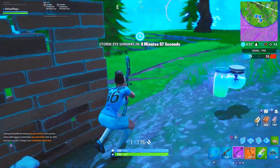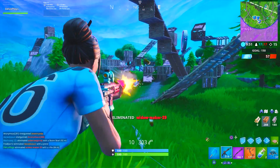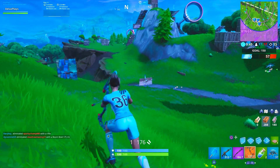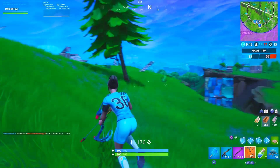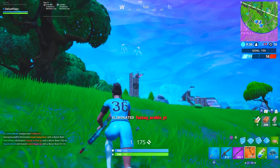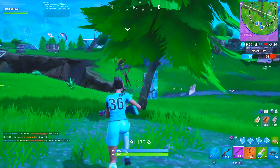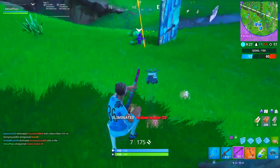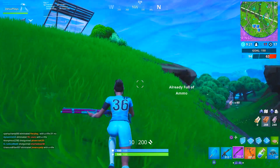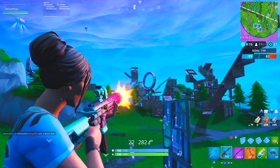Challenge number six is to eliminate opponents in Haunted Hills or Dusty Divot. You will need to eliminate three opponents total, but that does not have to happen in just one of these locations alone — you could get two eliminations at Dusty Divot and one elimination at Haunted Hills, and the challenge will still be completed. You also do not have to do this one in one single match, so if need be, you can take your time. Dusty Divot is probably the more risky drop of these two, just since it is at a height disadvantage naturally to the outside area, and the loot isn't really all that great compared to Haunted Hills. Either of these could work in Team Rumble if that final zone happens to be near one of these two locations.